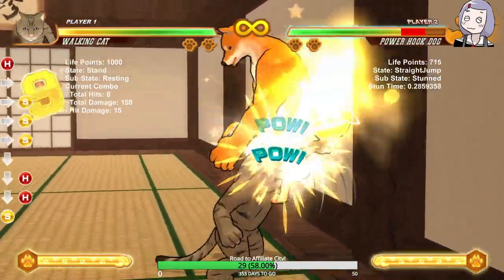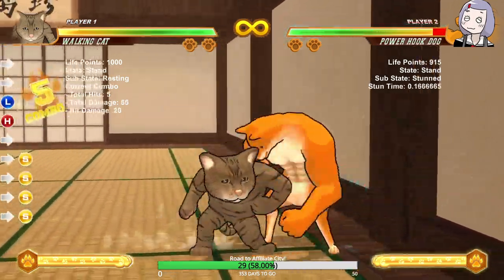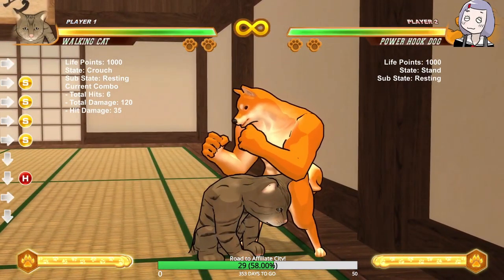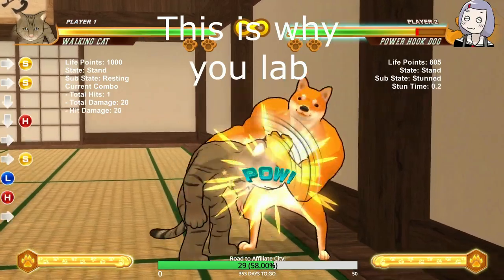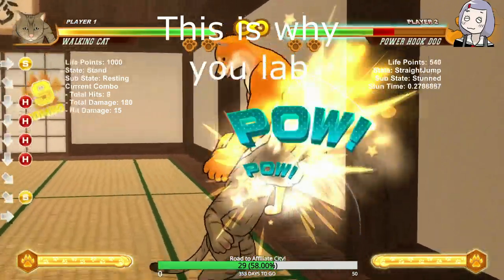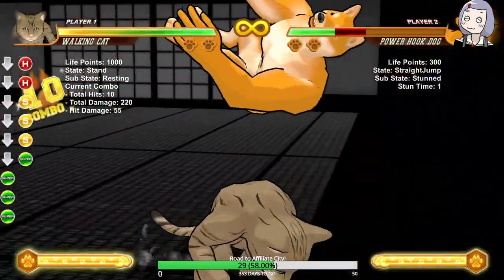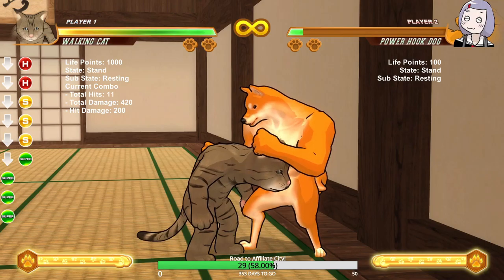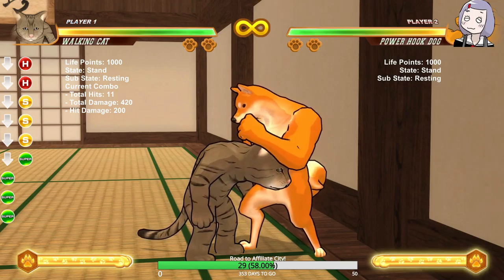After the launch, you go down heavy into down skill. Putting it all together you get 42 — 420 damage — nice. That's Walking Cat's combo.